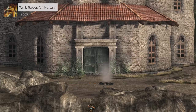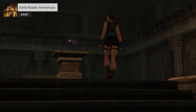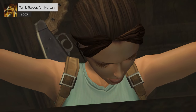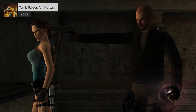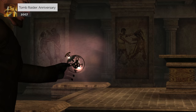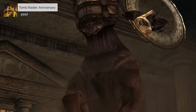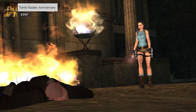Lara travels to St. Francis Folly and eventually finds the tomb of another member of the Triumvirate, Tihokun. There she finds the second piece of the Scion, but when she opens Tihokun's coffin, she finds it completely empty. Suddenly, she is held at gunpoint by Pierre, who demands she hand over the piece from Peru. Lara fights him off, but he runs off with one of the pieces. However, outside, Pierre is attacked and killed by two animated centaur statues. Lara fights the centaurs, defeating them and gathering the second piece of the Scion.